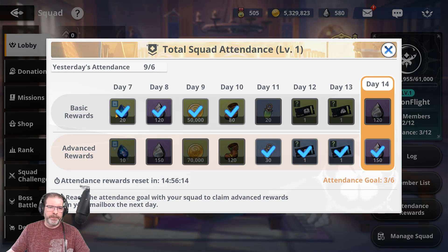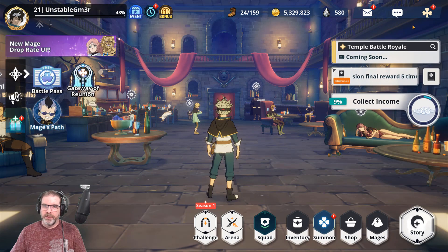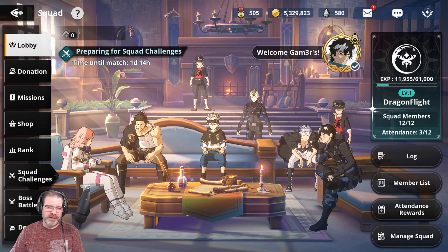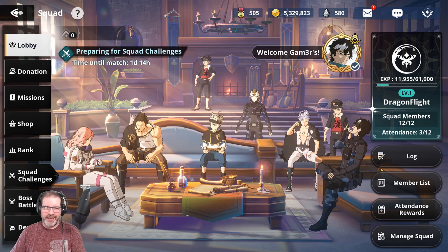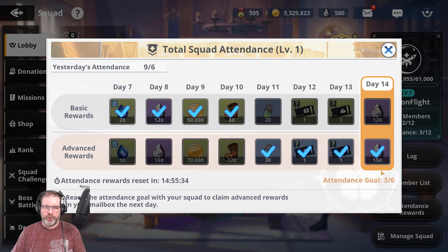Attendance rewards — make sure you go in here. You get basic rewards if you just log in every day. In order to claim these rewards, you need to hit that squad button, whether you're in your hideout or you click the clover up top — you have to go into your squad screen for your attendance to count. I've got members logging in every single day but not always remembering to hit that squad button. So if at least six members — at least half of your alliance — hit that squad button, then you're going to get the advanced rewards. Either way you get some rewards, but you get better rewards if you hit your attendance goal.